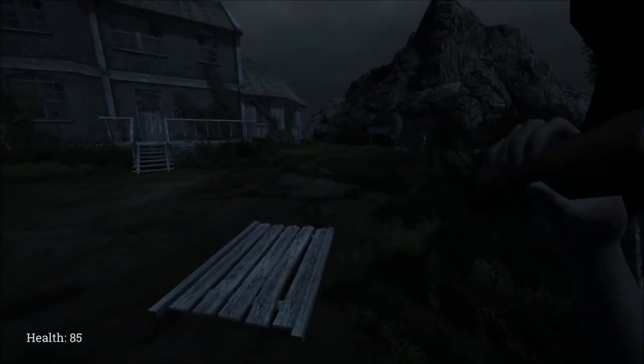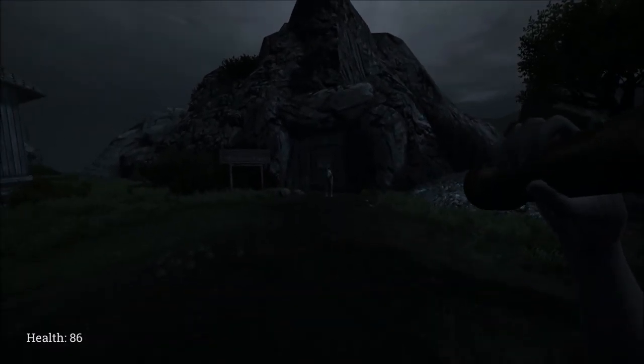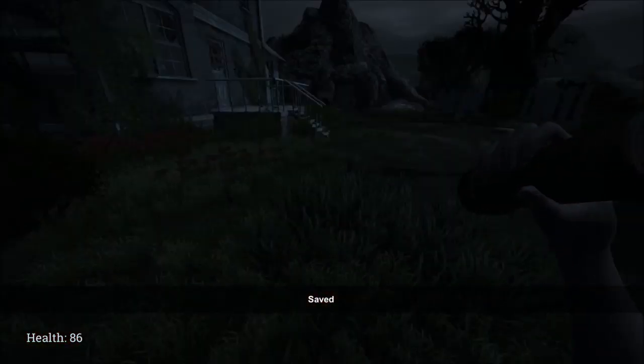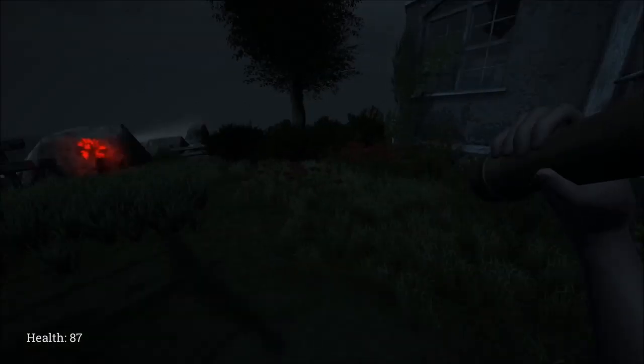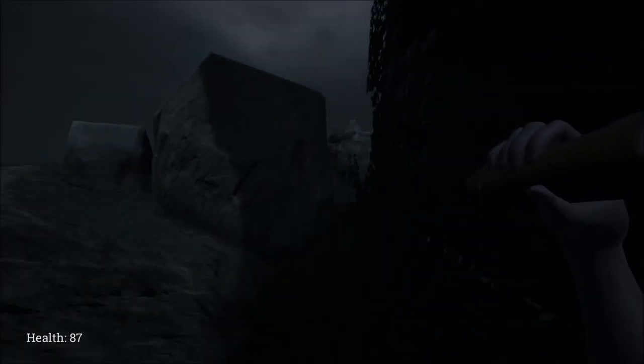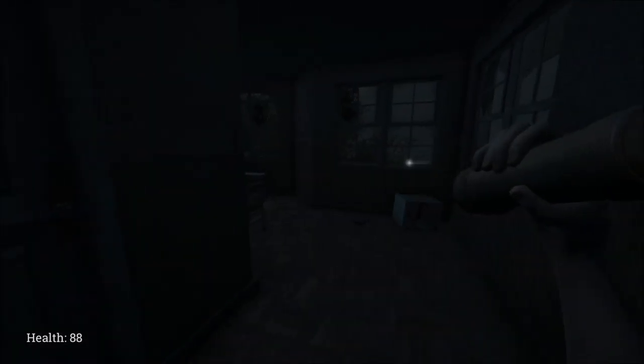At this point your flashlight batteries are going to die. You'll see a dog here — that dog is not friendly, do not pet it, it will bite your face off. Save your progress here. We need to get inside this building, but the front door is locked, so go to the back of the building. You'll see a ladder — push it against the house and use that to gain entry.